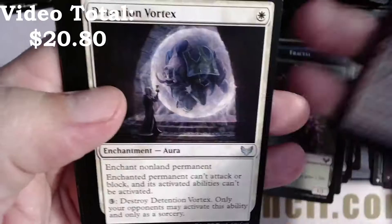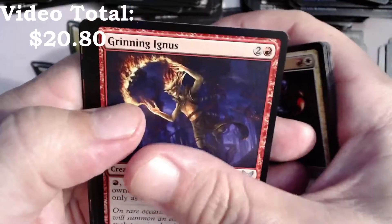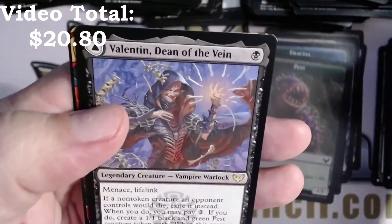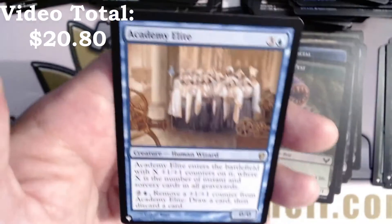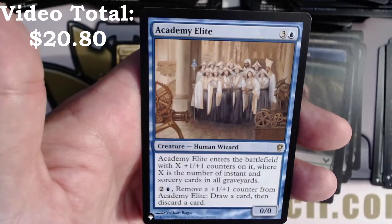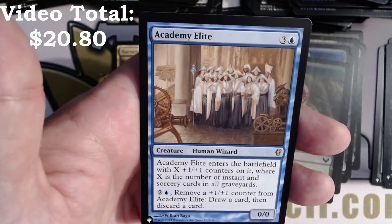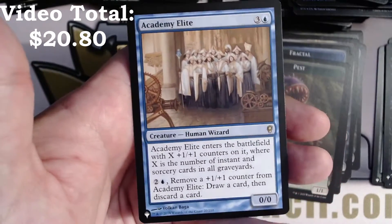Access Tunnel, Hall Monitor, Detention Vortex, Secret Rendezvous, Rip Apart, Grinning Ignus, Fervent Mastery, Valentin Dean of the Vein. Thrill of Possibility is our mystical archive with a foil Decisive Denial. An Academy Elite list card — blue and three for a creature, Human Wizard. It enters the battlefield with X +1/+1 counters on it where X is the number of instants and sorceries in all graveyards. You can tap, two and a blue, remove a +1/+1 counter from it, draw a card then discard a card. Interesting.